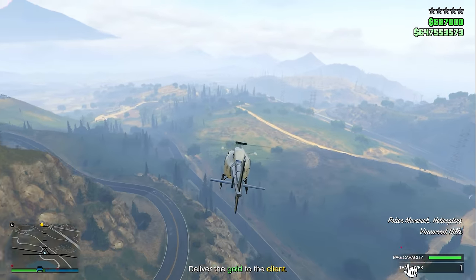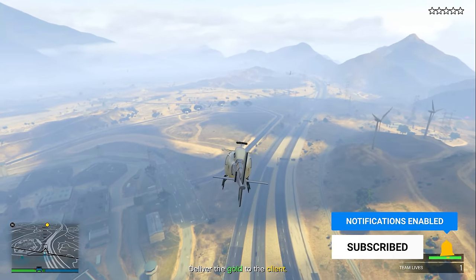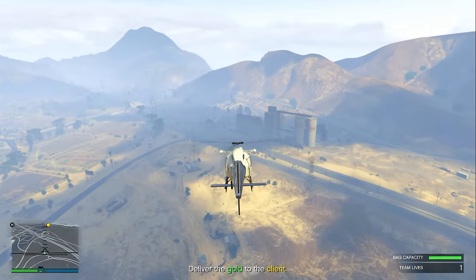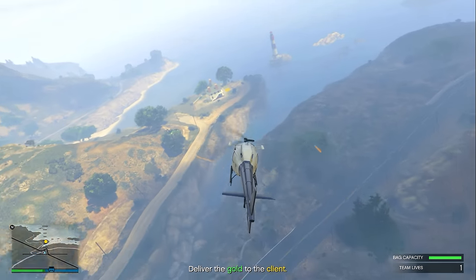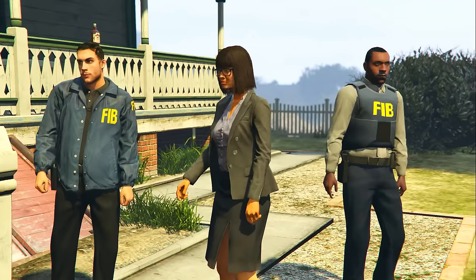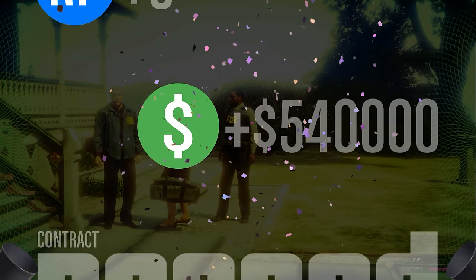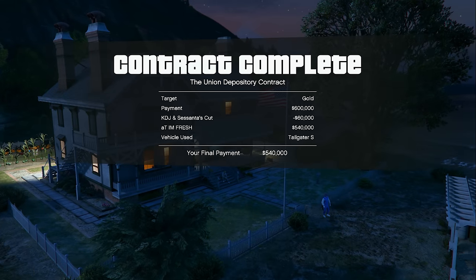Using the helicopter is much better than a regular vehicle because flying high instantly loses the cops. After a couple of minutes you'll arrive at the client's location — go to the yellow circle and the contract is complete. The total payout is $540,000 and 3,000 RP. Both setups and the finale took under 20 minutes in total, and following this guide you should be able to do the same.